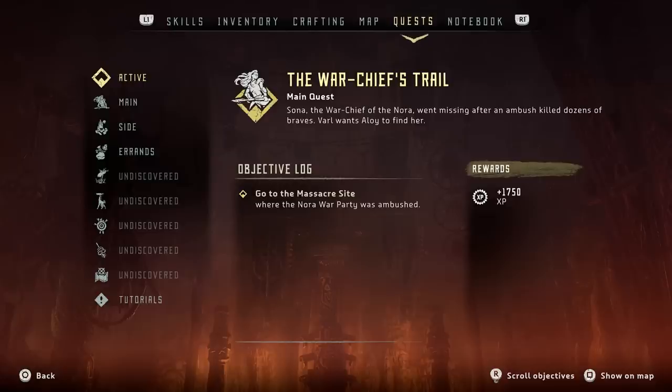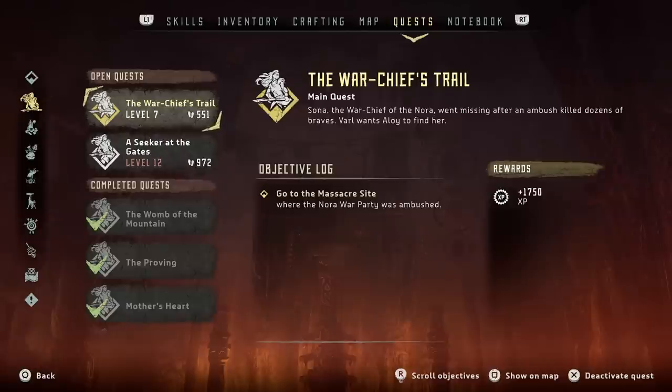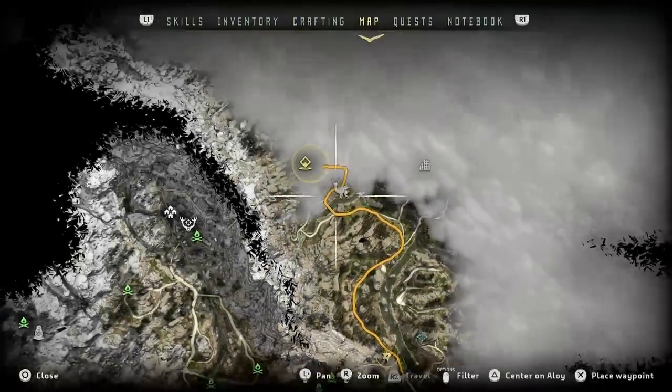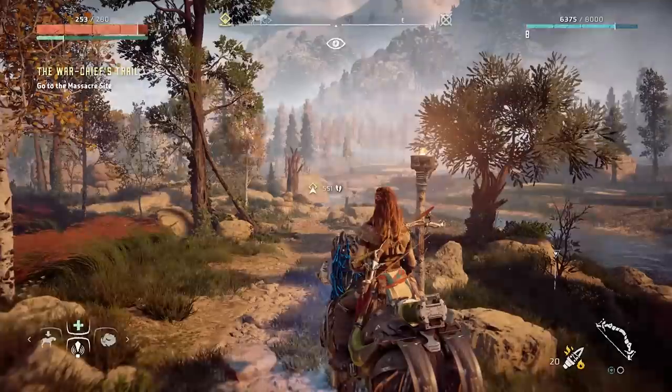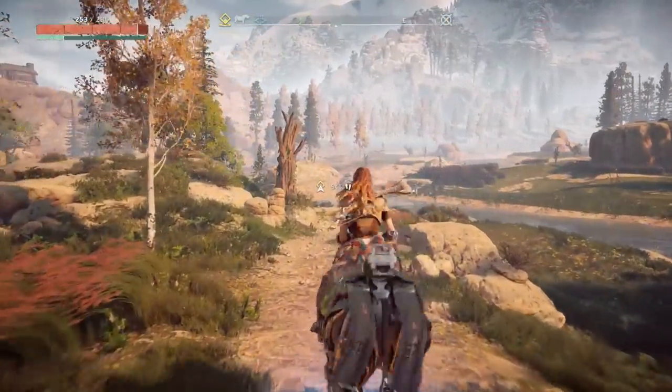For our first quest, since it's a little bit lower level, let's try to find the Warchief. Let's go find Sona, who apparently was last seen around here. I guess we can just kind of go up the road. Let's do that! Yah, Schultz! Forward!